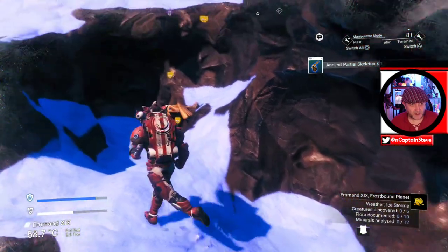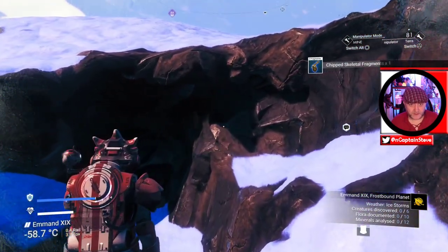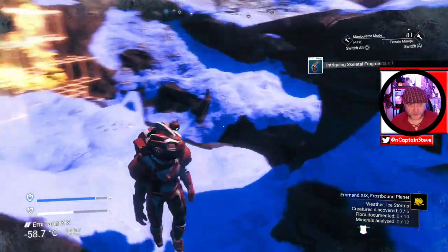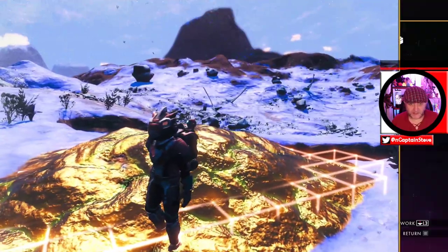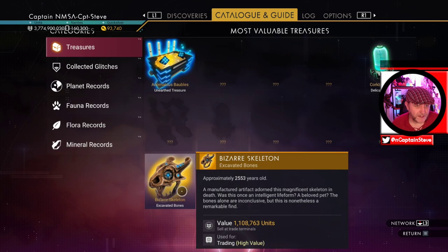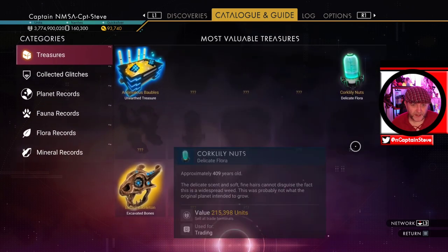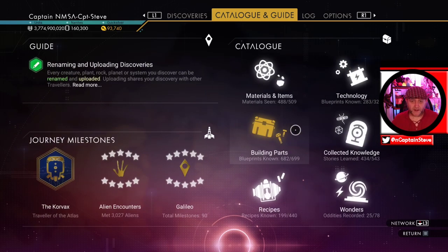Let's grab all of those. So we've got all of these bones from inside of this ditch. Let's see what that's done to my wonders catalogue. It's just kept that one there - this is what I'm finding, it just keeps circling these three and I can't for the life of me populate the other ones.